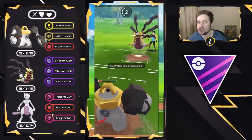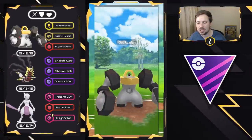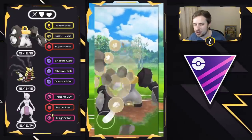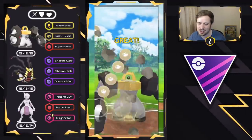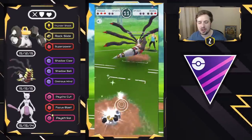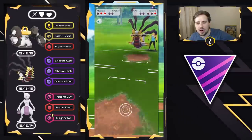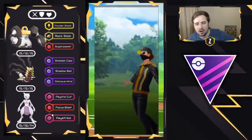We get to the Rock Slide. If they undercharge with an Ominous Wind, we can get that Rock Slide off — and they did. I get the Rock Slide off, get it low enough, and we have our own Giratina Origin and Mewtwo. We bring in Mewtwo and that is going to be a good battle. Very well played.